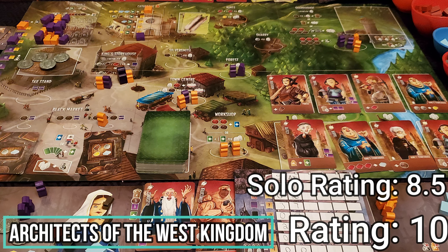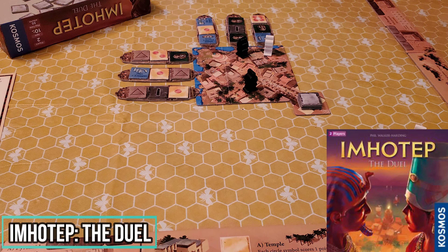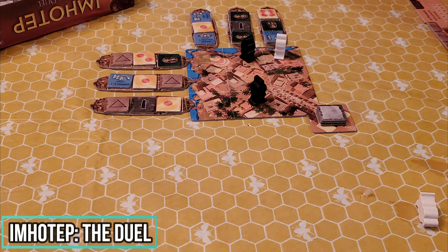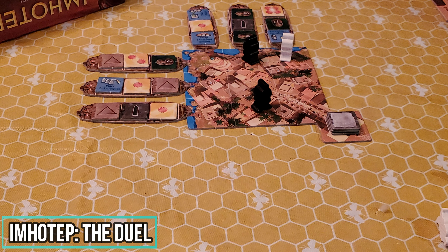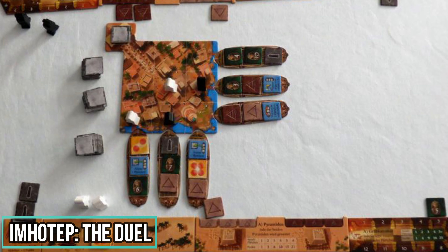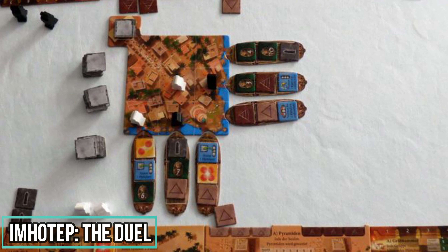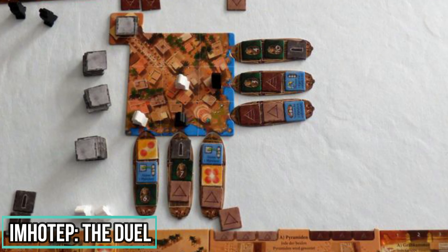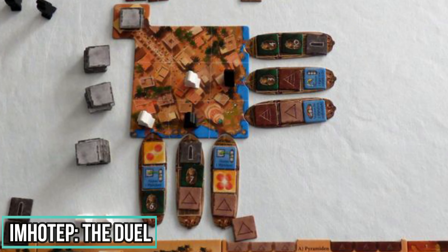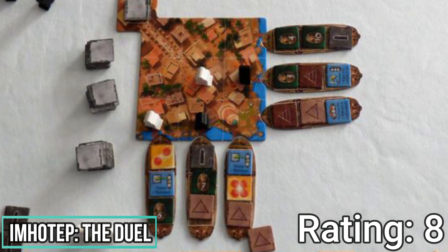Moving on to Imhotep the Duel. Imhotep the Duel is the 2-player version of Imhotep, a game I really like. In this one you will be placing your meeples in a grid system and will be offloading the boat's goods, where they will be given to the players based on where their meeples are on the grid. The different things you will be offloading will score you points in a variety of ways. If you like Imhotep, there is no reason you wouldn't like this one as well — they are very similar, but yet different enough that I think it's okay to own both versions. I give this an 8 rating, which is the same I rate the original Imhotep.